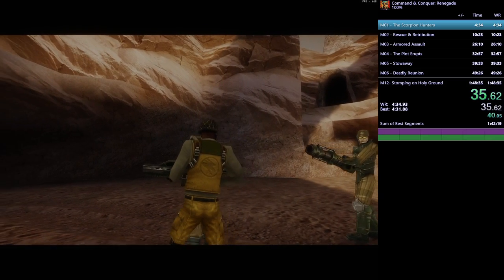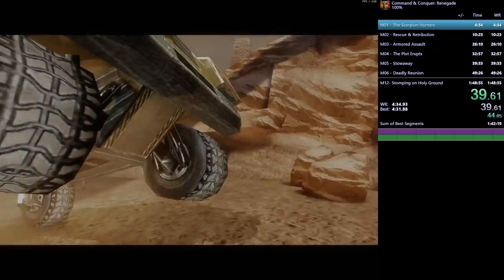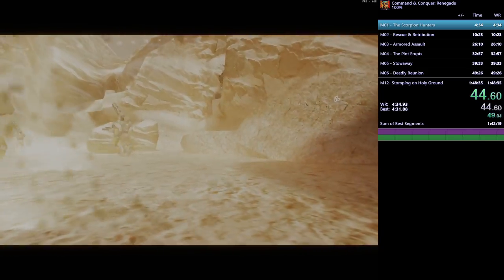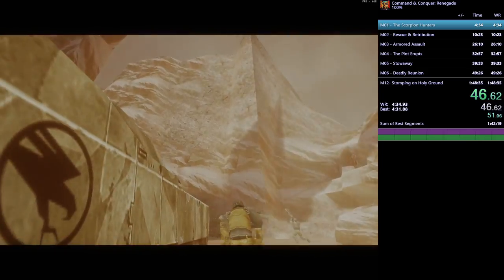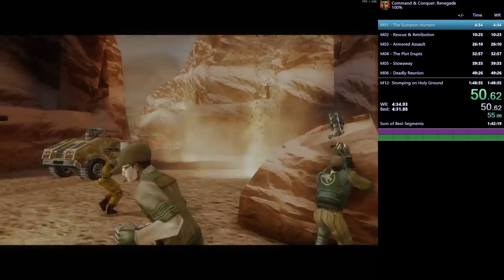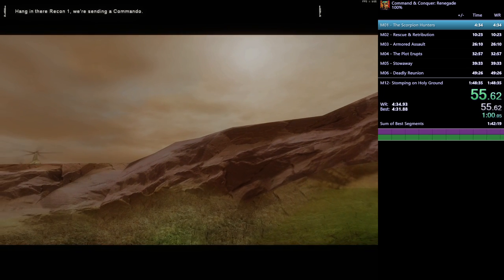Starting off the game we have a cutscene about the plot. Command and Conquer Renegade takes place during the first C&C game, where the GDI — the yellow guys on screen — are fighting the terrorist organization Brotherhood of Nod. They just got ambushed and they need help from a commando.